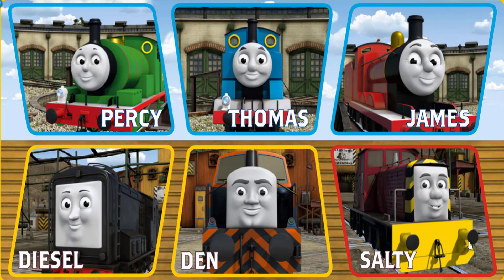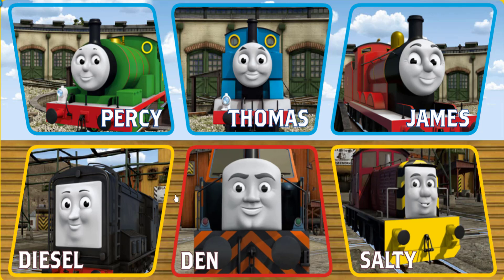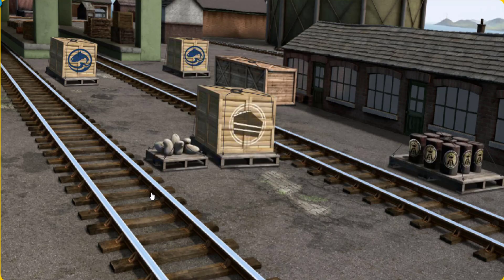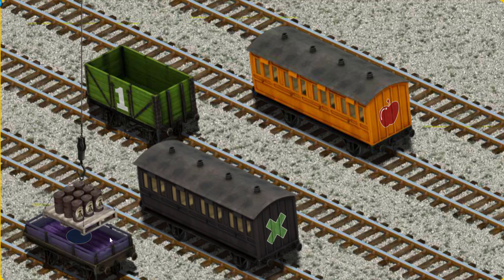Play again. It's a busy day at Brendam Docks. Thomas and his friends have many deliveries to make. Choose who will make the next delivery. Diesel must deliver the oil drums to the Sodor Search and Rescue Centre. Show Cranky where the oil drums are. Hold on, we're looking for something else. Show Cranky where the oil drums are. That's not the right one. Help Cranky find the oil drums. There you go. Let's lift and load. Now the cargo must be loaded. Show Cranky where the purple flatbed with a blue circle is. That's it.